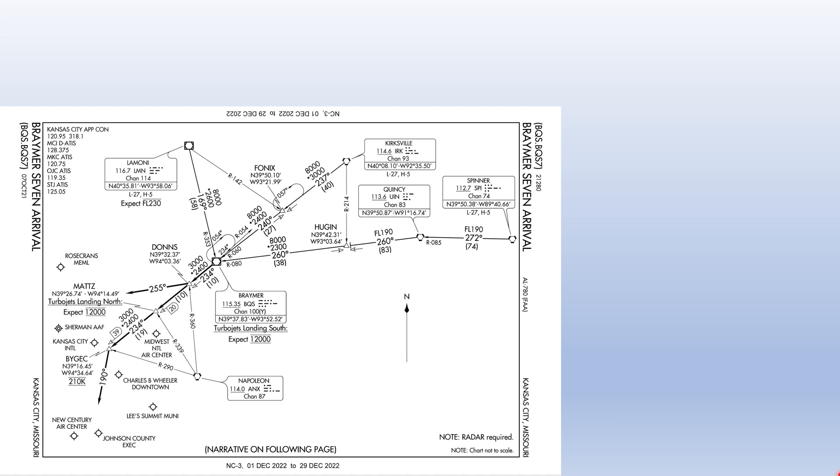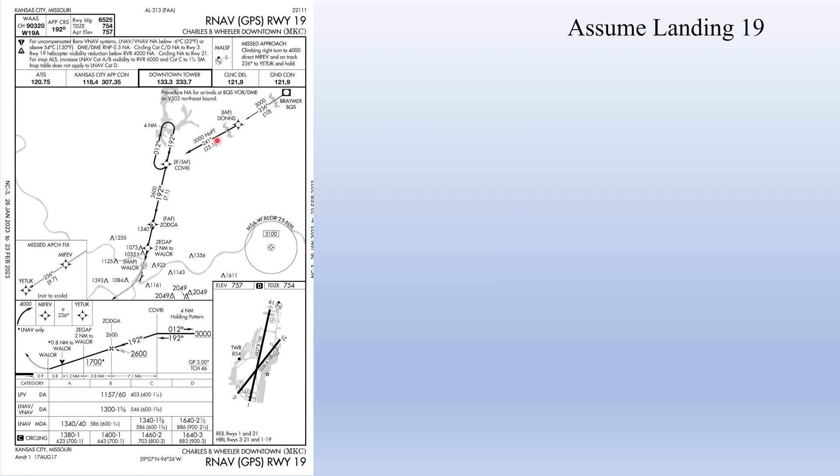To determine our time from our present position at Bramer down to Kansas City downtown, we'll assume they are landing runway one nine, which is what the prevailing winds usually favor. We need to determine the distance from Bramer to Kansas City downtown. Flying the arrival and using runway one nine, we'd fly down to Don's intersection and then get radar vectors. We can determine the distance using a map program or by looking at the approach plate — in this case the RNAV to runway one nine gives us the distances directly.